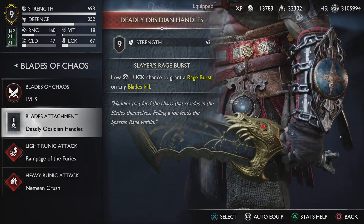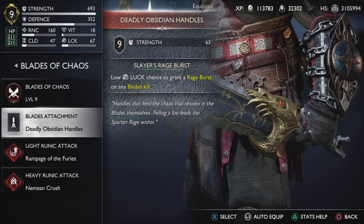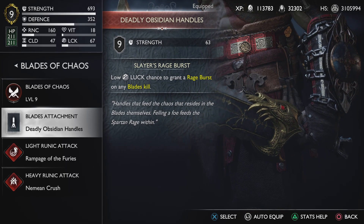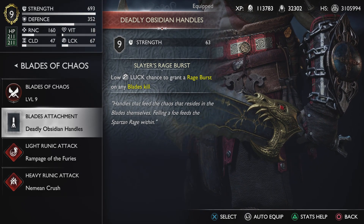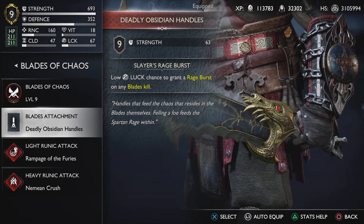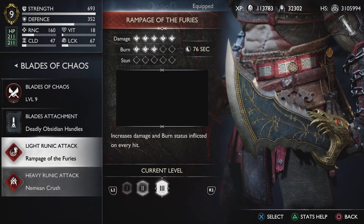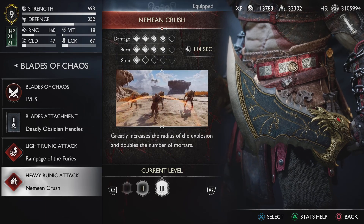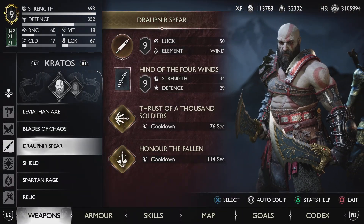For the Blades of Chaos, we are using the Deadly Obsidian handles, again because they give a 63 stat boost, and also because they have a low luck chance to grant a rage burst on any blade skill — handy when fighting multiple enemies to build up your rage, though pretty much useless against single bosses like the Berserker King or Gna. For the runic attacks, I like to use Rampage of Furies. I swap the Nymian Crush between fighting the Berserker and Gna, as I do in most of my videos.